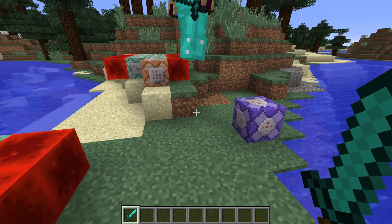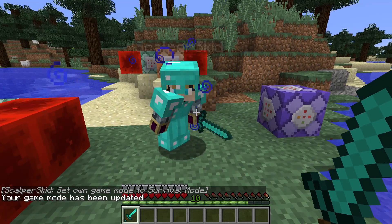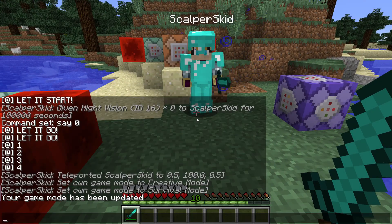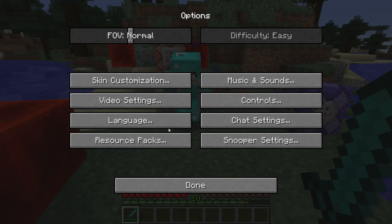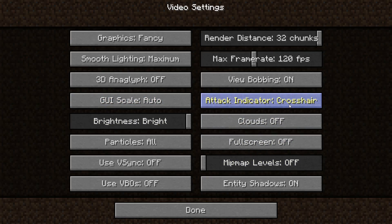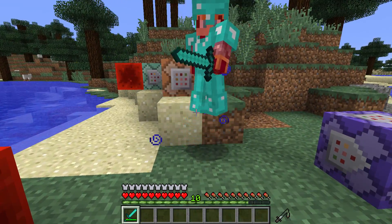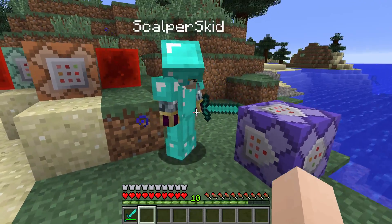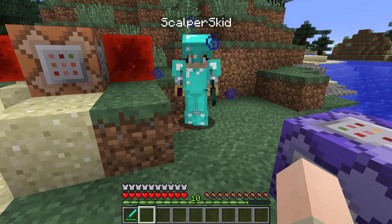As you can see, Skid has diamond armor. If we both go to game mode zero, you can see that when I hit him there's this little bar right here underneath. That is actually settable in the video settings — it's an attack indicator. I've got it set to cross here, but you can set it to hotbar or turn it off. Let me show you the hotbar because I think it's way cooler — you can see down there that the sword is going up again.